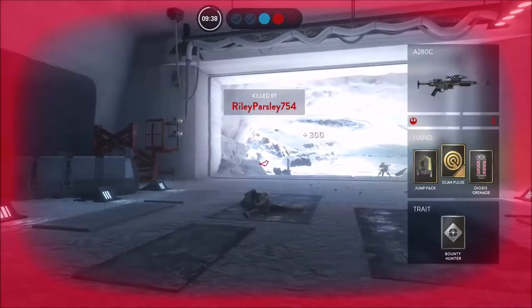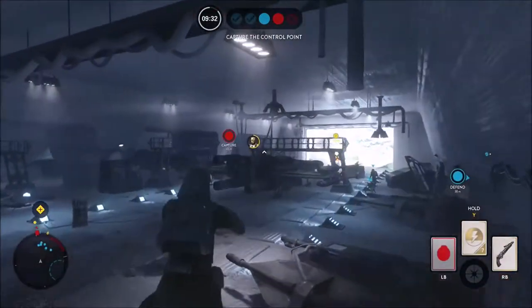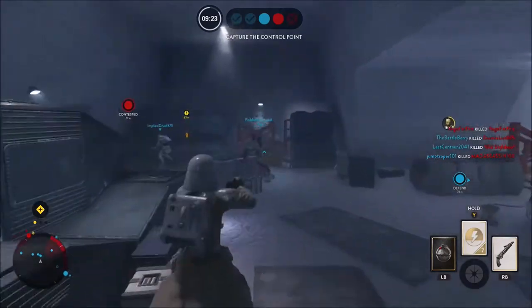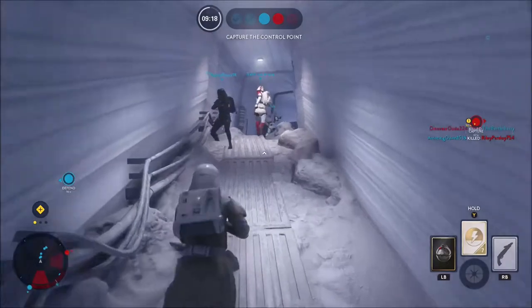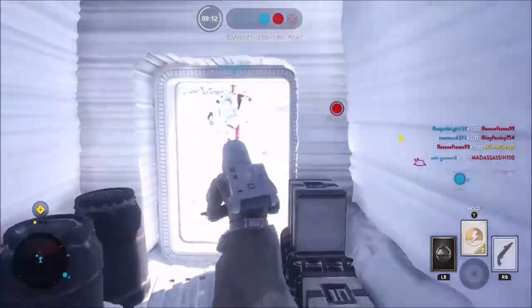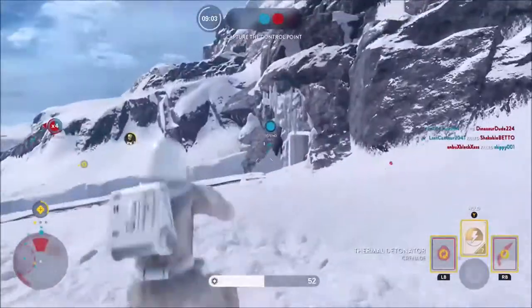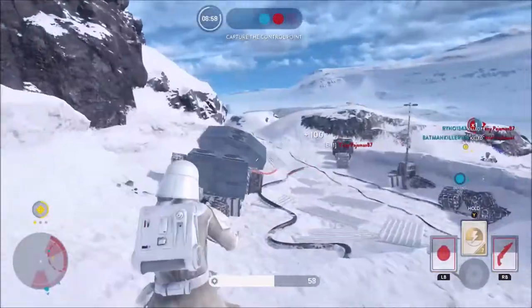I'm on the Empire. Okay, that's fine. I'll take boss if I'm on the Empire, but no thank you if I'm not. Scattergun out — I feel like I'm gonna need it. Please just kill a whole lot of people. I didn't kill anyone. Not a single person died with that.